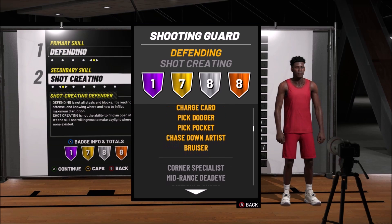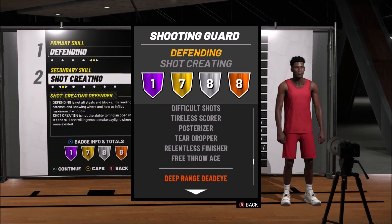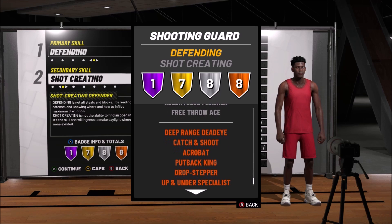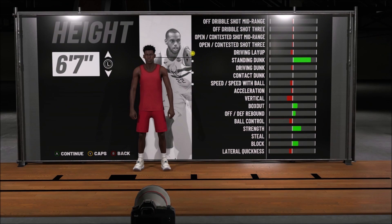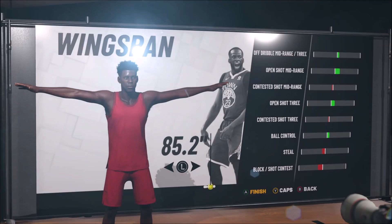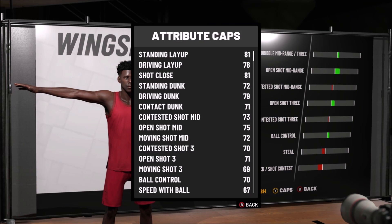We got Quick Reflexes as a Hall of Fame badge, but the silver and bronze badges are what really attracted me to this build — Deep Range, Deadeye, Catch and Shoot, Acrobat, Corner Specialist on silver, Posterizer on silver. We decided to make it 6'7" to give it a little more length, and at 207 lbs I found the perfect spot to be athletic in terms of speed and acceleration, and the wingspan didn't hurt my three-point shot too much.